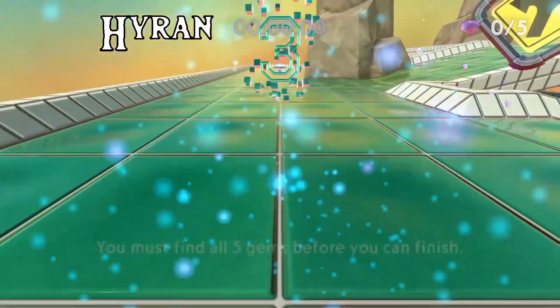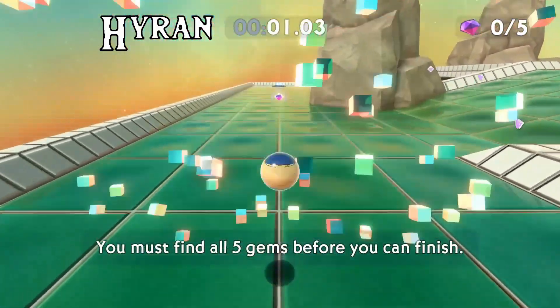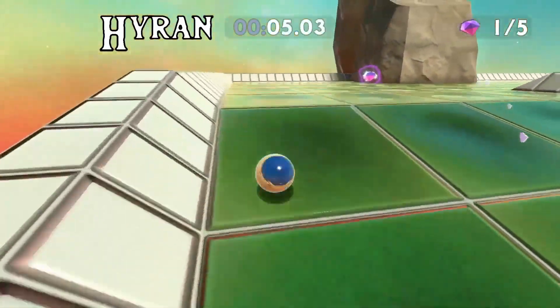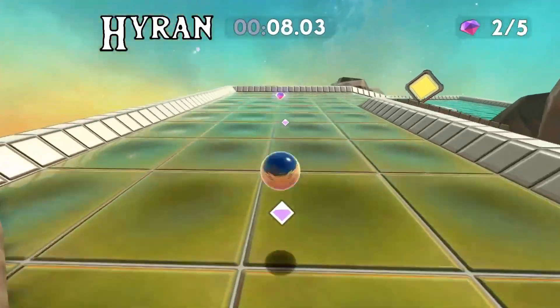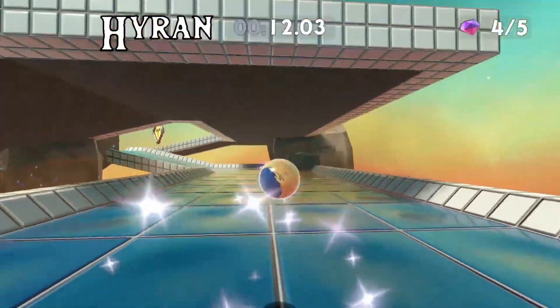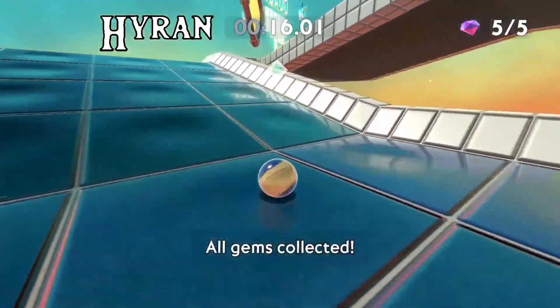Precious Gems — lean into the route and get the gems in the right order. This is the first gem level. Do a bounce start, two jumps into the first gem, a nice turn up the ramp to get the second gem next to the rock, then a jump or two to build speed. A lot of players just hit that trim up there, but there are faster options. Do a nice left turn with the final gem into the finish.